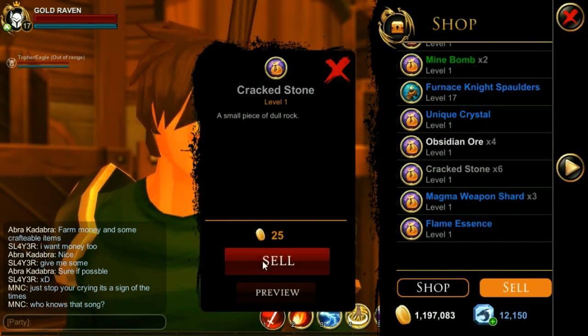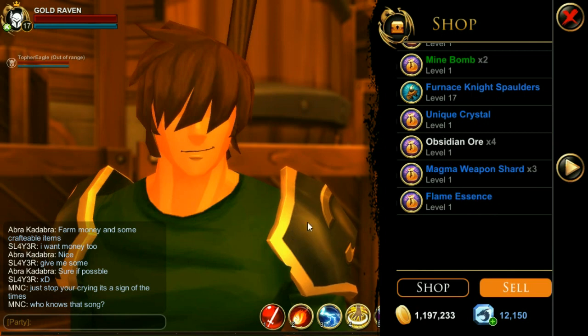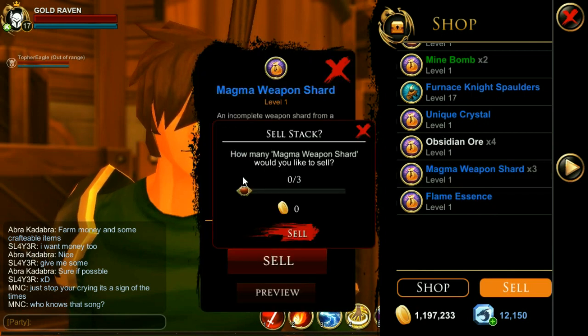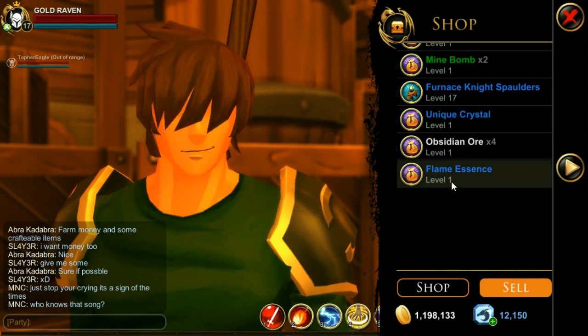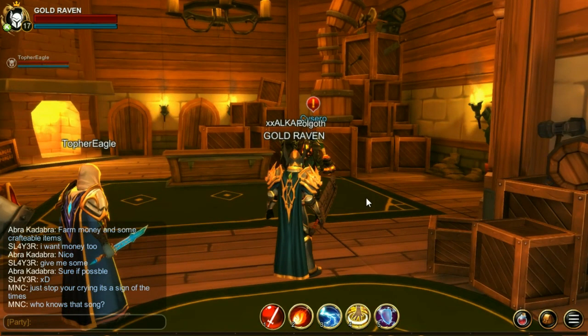Crack stone is worth 25 and I have six of those. The magma weapon shards are worth 300, so that's 900 right there. So in mere minutes you're making well over a thousand gold. Flame essence is worth 500. So that is the first way of making a lot of money.